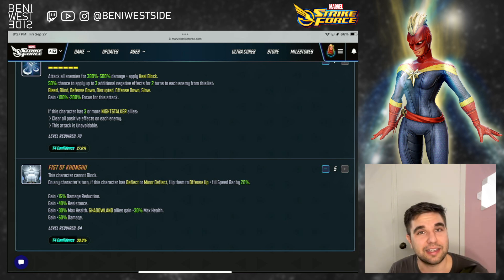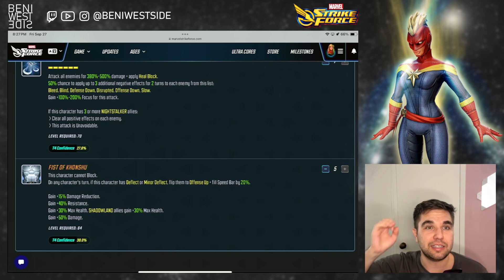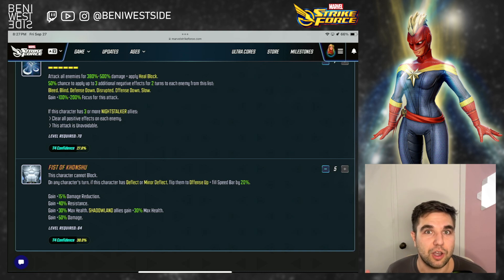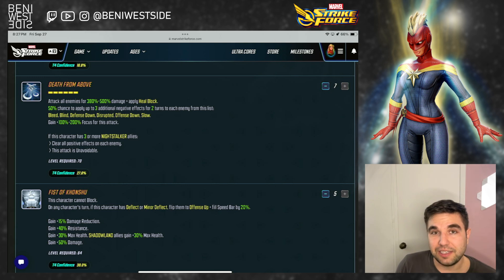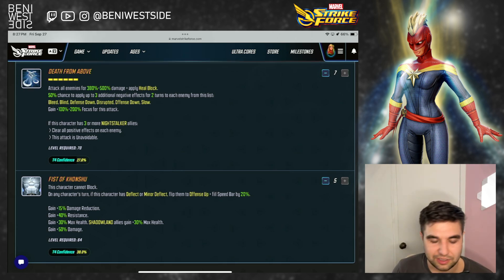That said, I cannot deny that he has the high stats. So if you build him, build him big — he's a damage dealer, he has control effects, and he's going to make good use of all the stats you give him. However, for the function of the team, he's just not needed whatsoever. He doesn't bring anything unique to the team. We have other damage dealers, and even for raids, if you were to use Night Stalkers, Mephisto is an easy sub-in for Moon Knight. Or Maul, Deathpool, Odin — whoever you want.